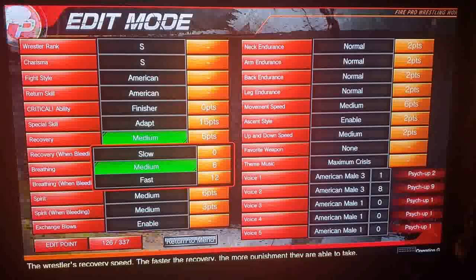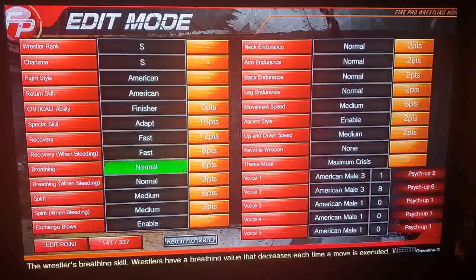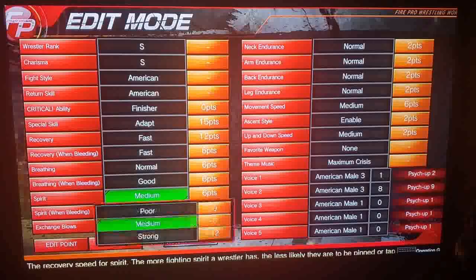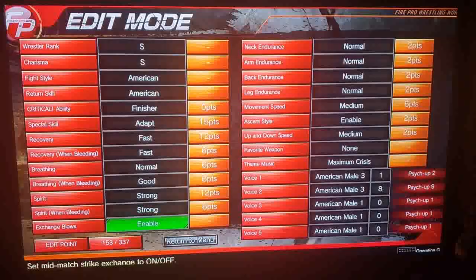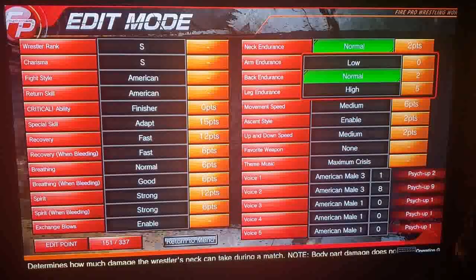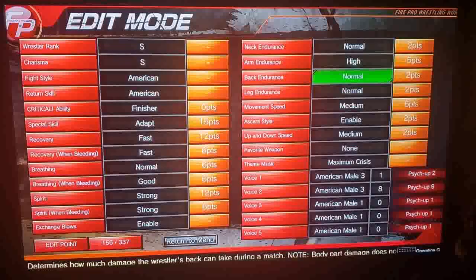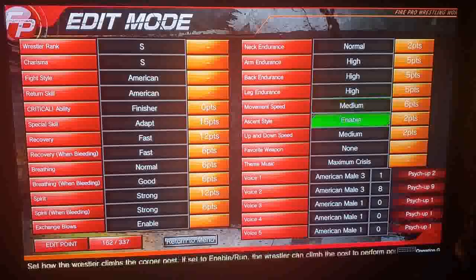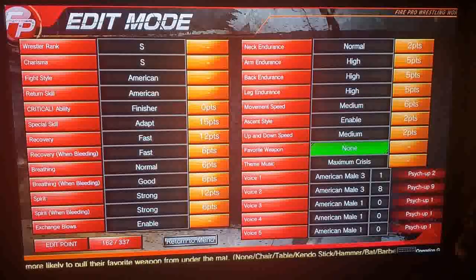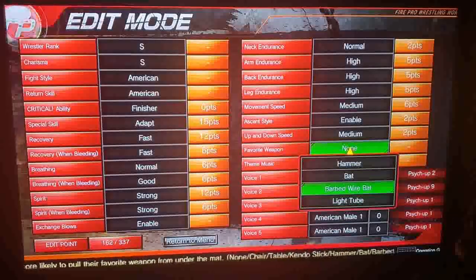Recovery we're going to have be fast. Breathing normal. I want my guy to have strong spirit. Neck endurance we'll leave normal, but we'll have high for everything else, and normal for the rest. You can do favorite weapons but I typically don't mess with that that much.